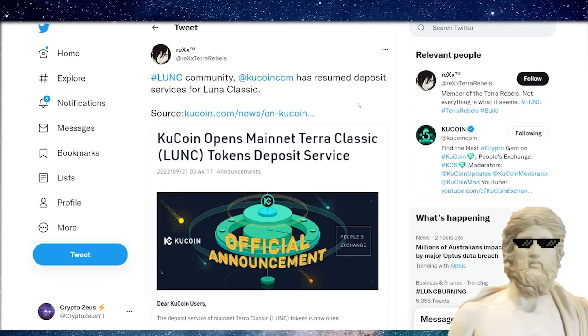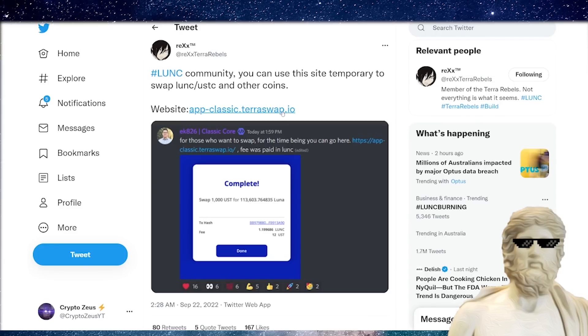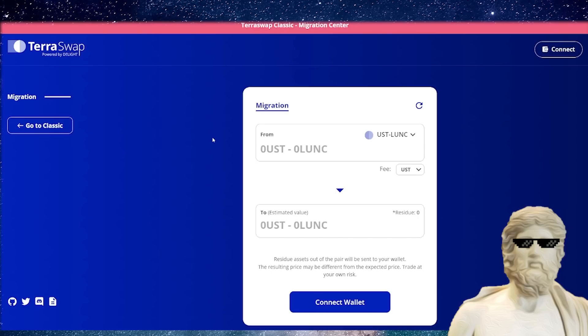On top of that, we also have KuCoin deposits are open, so that is a good signal right there. And these guys are developing so quickly. Have a look at this — Luna Classic community, you can use this site temporarily to swap Luna Classic, USTC, and other coins. If I go to this website, it brings up a primitive version of Terra Swap on the Luna Classic chain.